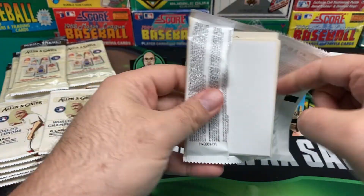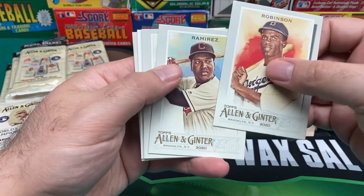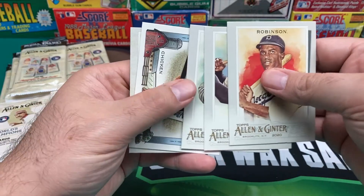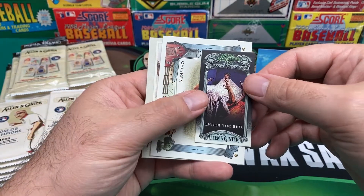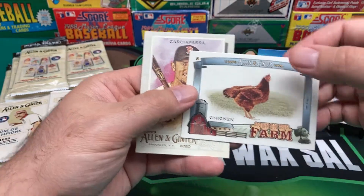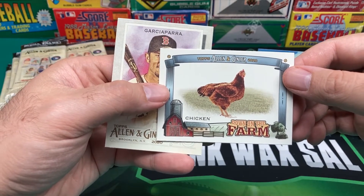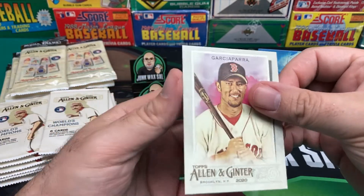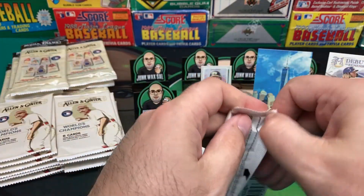Definitely a different set. There was also a bunch of Topps Fire at Target tonight — a ton of hanger boxes and packs, but I already opened those so I left them there. Didn't feel like spending a thousand dollars. Under the Bed Where Monsters Live. And we got a picture of a chicken — Down on the Farm. Nomar Garciaparra.